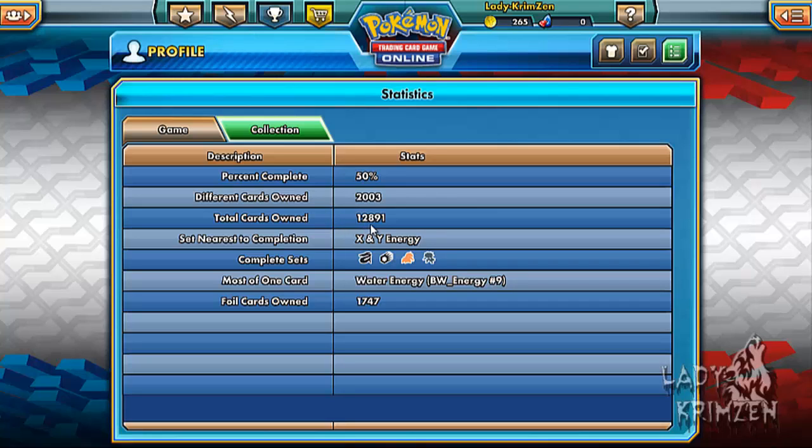I was a bit skeptical about whether we'd get the entire collection, especially that secret rare being really annoying to pull — but we got it. This is the entire Dragon Vault collection — 21 cards. Going to Profile, it says Dragon Vault Completed. We also hit 50% completed overall, which I didn't think we'd hit either. 2,003 unique cards owned, 12,891 total cards, and 1,747 foil cards — that's a hell of a lot of foils.